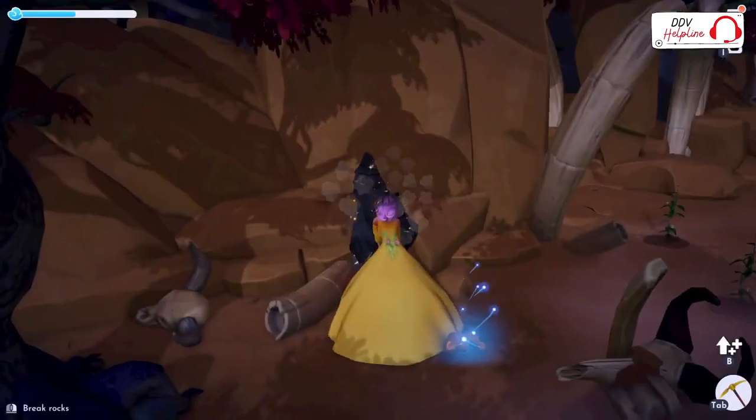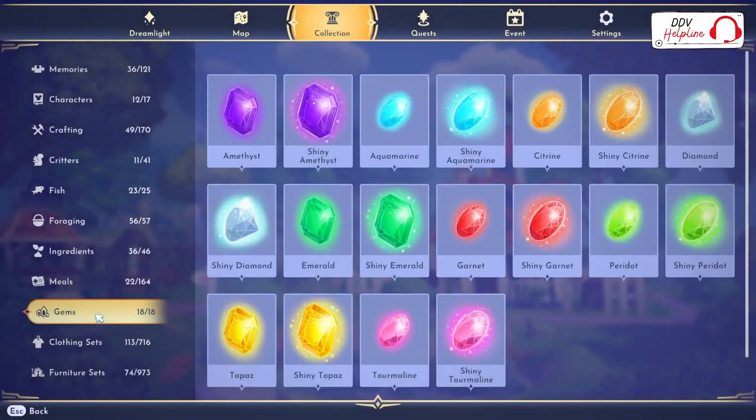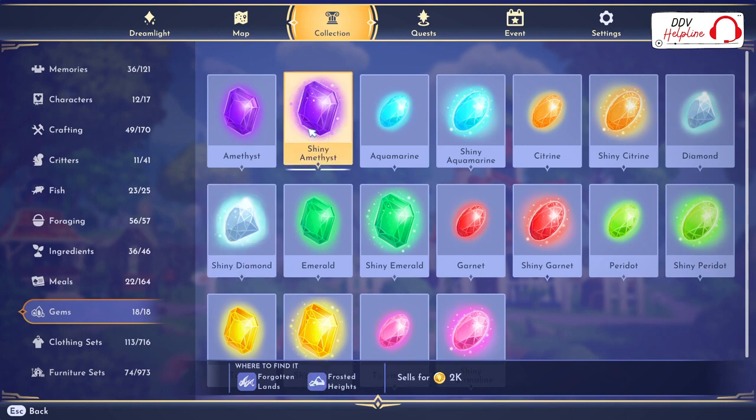I find mining and fishing the easiest way to make money. The best gem to sell is the Shiny Diamond, which sells for 2,400 coins and can be found in the Forgotten Lands. The second best gem to sell is the Shiny Amethyst; you can sell it for 2,000 coins and find it in the Forgotten Lands and the Frosted Heights.